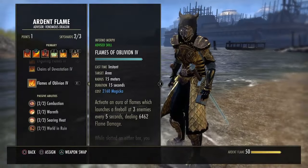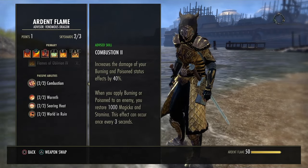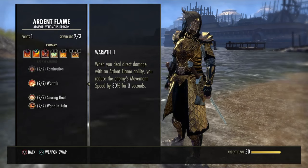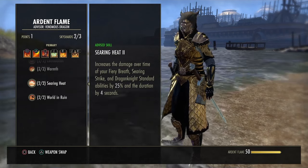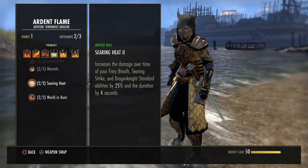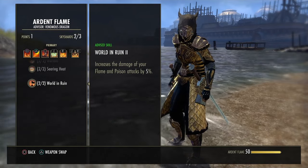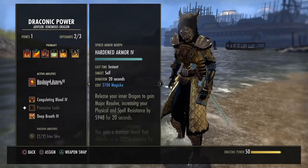Quickly going over the class passives for the DK: they have Combustion — increased damage for burning and poison status effects, and you restore magicka and stamina whenever you apply one of these status effects. Ardent Flame snares the enemy by 30%. Searing Heat: whenever you use Breath, Searing Strike, or Dragonknight Standard abilities, it increases the damage and duration. World Unruined increases all your flame and poison attacks by 5% — very, very useful.